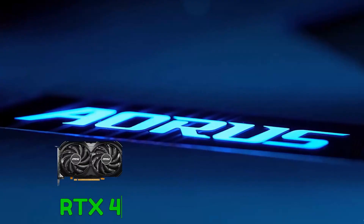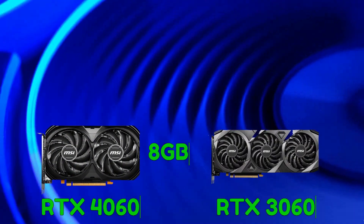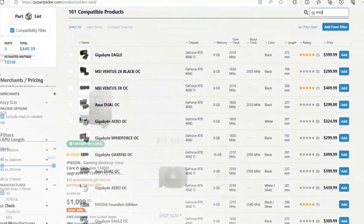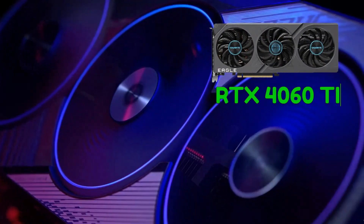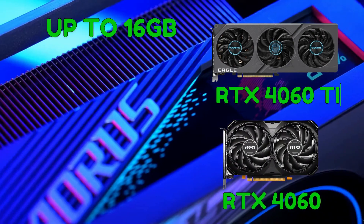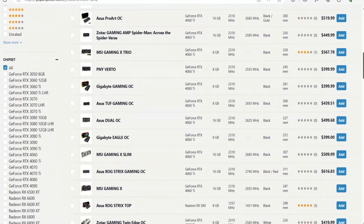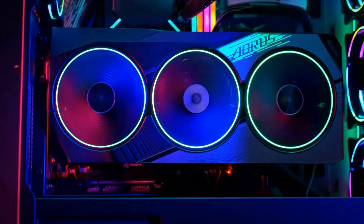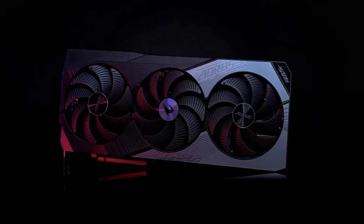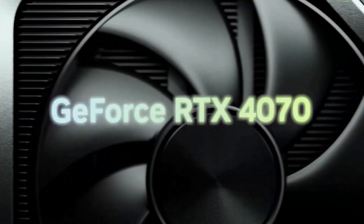The RTX 4060 only has 8GB of VRAM, but still outperforms the standard 3060 by 10%. It can be found for $300, but just because it still loses to the RTX 3060 Ti, it's going to be B tier for me. Now the RTX 4060 Ti — you can get that card with up to 16GB of VRAM, and that will be 20% faster than the normal 4060, but it will cost you $450. I personally don't think you need 16GB of RAM right now, so this card falls short of A tier for me — B tier for the Ti version.